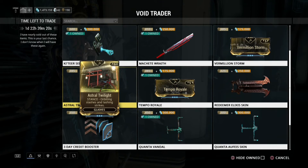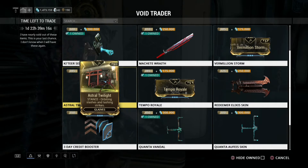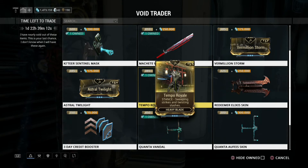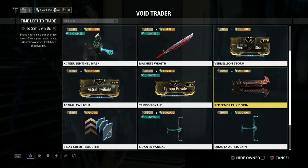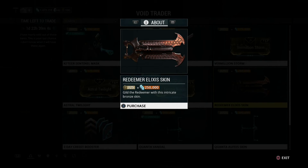Then we got some of the rare stances: Vermillion Storm, Astral Twilight, and Temple Royale. I got Temple Royale because it's really nice. And then we have the Redeemer skin — it's a nice looking skin.